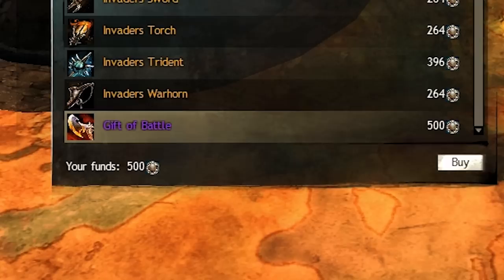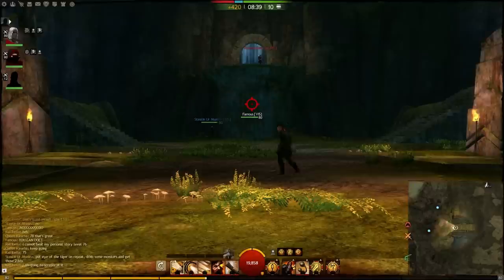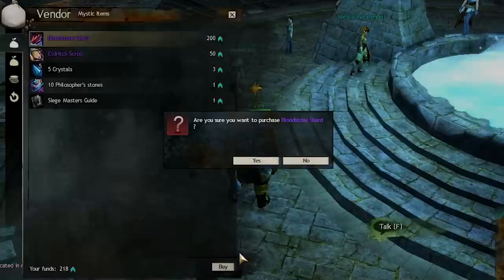Speaking of World vs World, I needed 500 badges of honor for the gift of battle. Easy. I did the jumping puzzle in World vs World so much at launch that pretty much the guild was dedicated to jumping puzzles at that point. Where are the butt faces that kept you from completing your jumping puzzle and getting your Orichalcum?